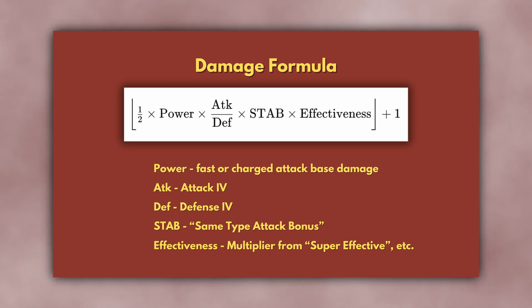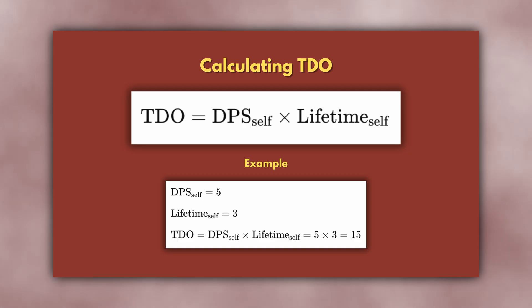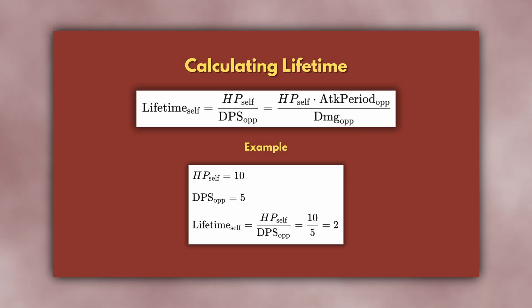Here's the damage formula. The floor and plus one are both small adjustments that ensure the resulting damage is an integer and non-zero amount. Most of the time these make a very small difference, so we'll simplify this formula slightly by removing these small adjustments, giving us this simplified damage formula. Now let's calculate a Pokemon's TDO for a given opponent. The TDO is the amount of damage your Pokemon can do before fainting — its damage per second times how long it lasts. Its damage per second can be calculated as damage divided by its attack rate. For example, if it does 10 damage per attack and attacks once every 2 seconds, then its damage per second would be 10 divided by 2, or 5.